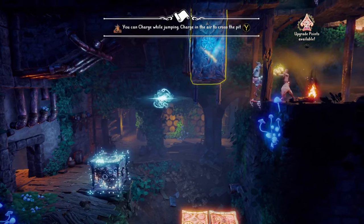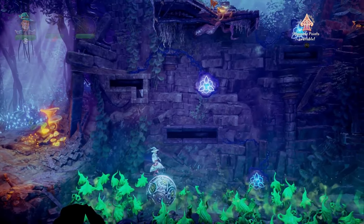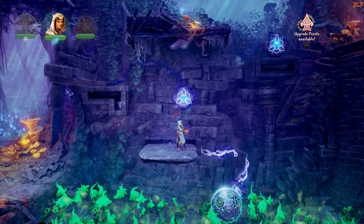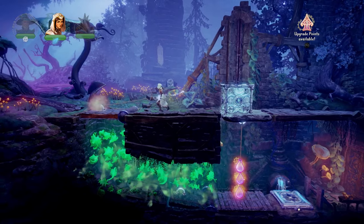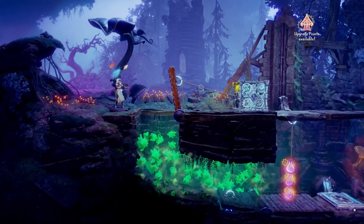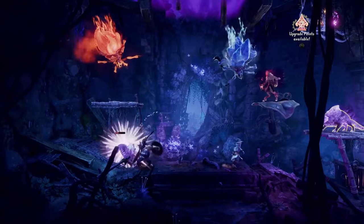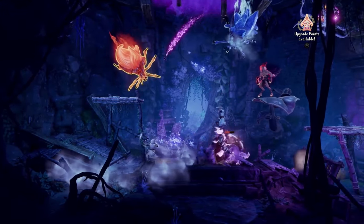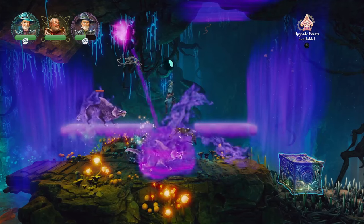Gameplay is the star of the show here, and it's classic Trine through and through. The basic synergy between all three heroes remains almost entirely unchanged. Amadeus can create boxes and manipulate the environment, Zoya's like a Swiss army knife of utility with her grappling hook, bow, and elemental arrows, and Pontius just plays like a wrecking ball of destruction, capable of decimating enemies and obstacles in ways the other characters simply can't.